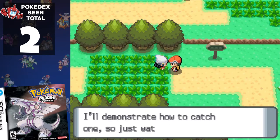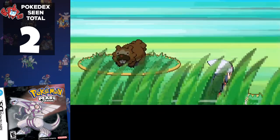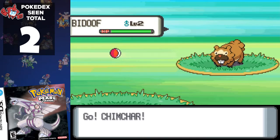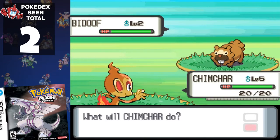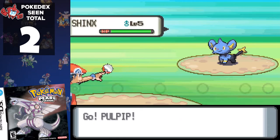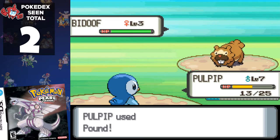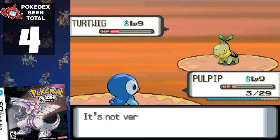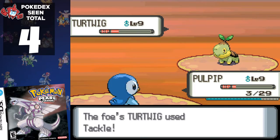After returning to Twinleaf Town, we proceed north where Dawn prevents us from going further. Turns out we need to do the catch tutorial, but surprisingly, neither her Chimchar nor the wild Bidoof are added to our Pokédex. There are plenty of mandatory trainers on this route, so before we hit Jubilife City, we encounter Shinx and Bidoof. The next mandatory trainer is Barry, so we finally get to see one of the other starters, Turtwig, but we lose the battle.